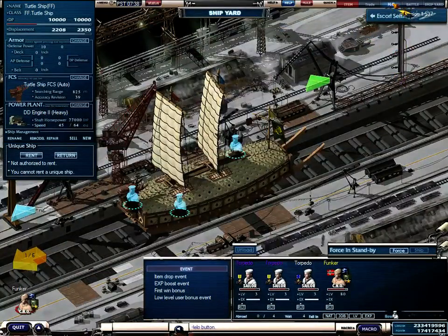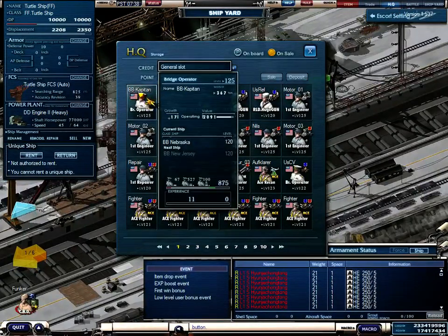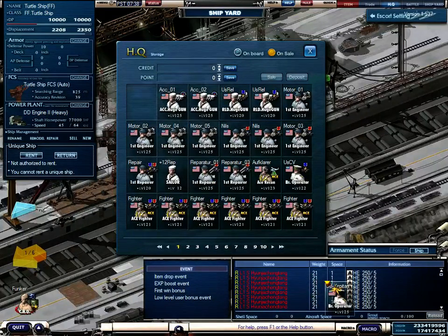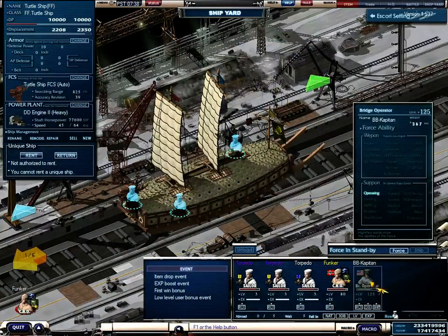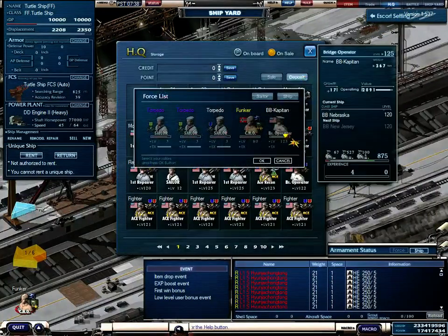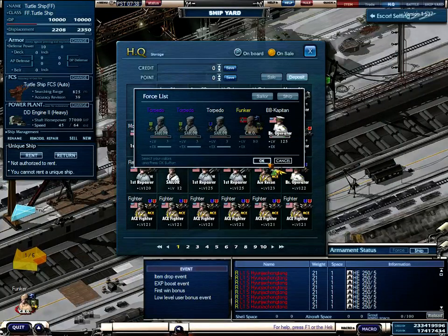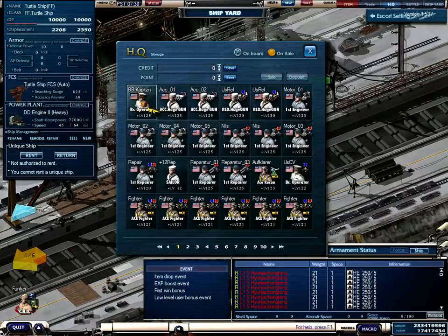The next button on the upper side is the HQ. In the HQ you can put in your crew and take them out. For example, this US bridge operator — I can take him and put him outside and he will be shown in my list below. If I want to retake him into the HQ, I open the HQ again, take deposit, choose him, and then press OK. He will then show up in the first three slots in the HQ.